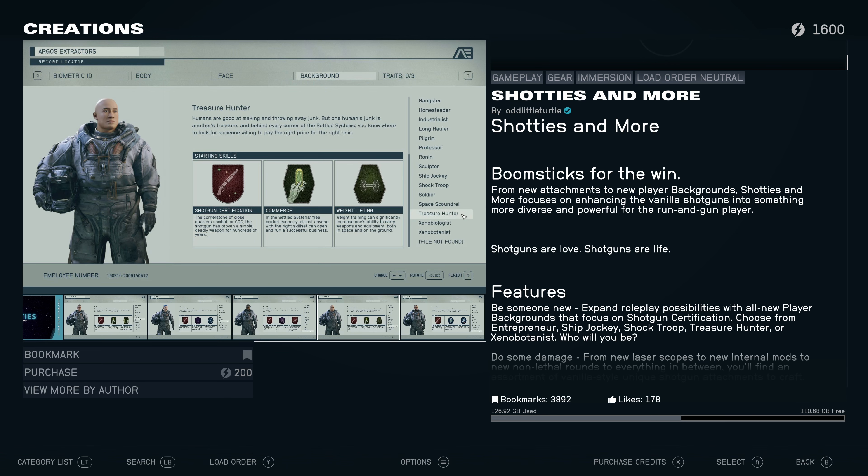We have Treasure Hunter: 'Humans are good at making and throwing away junk, but one human's junk is another human's treasure. In every corner of the cell system, you know where to look for someone willing to find the right price, right relic.' And then Xenobotanist: 'Conservation is only one key to the mysteries of sustainable agriculture and controlling the environment of alien planets' — alien trees, plants.